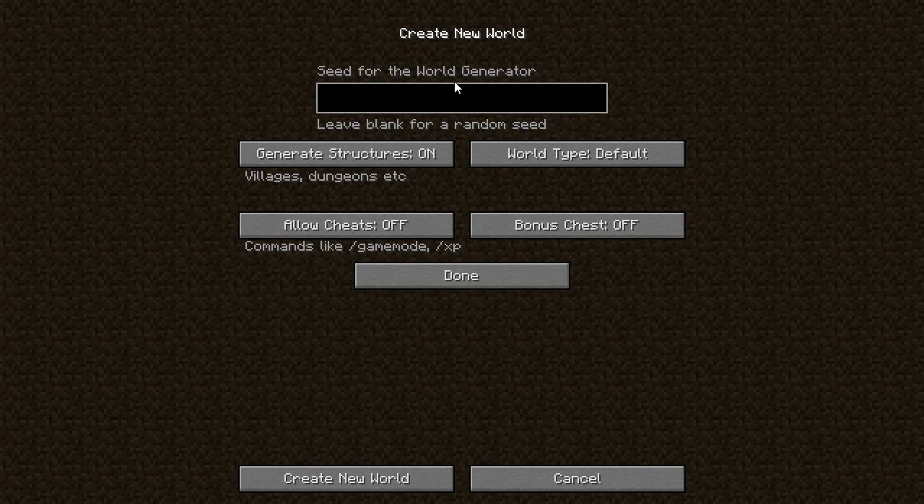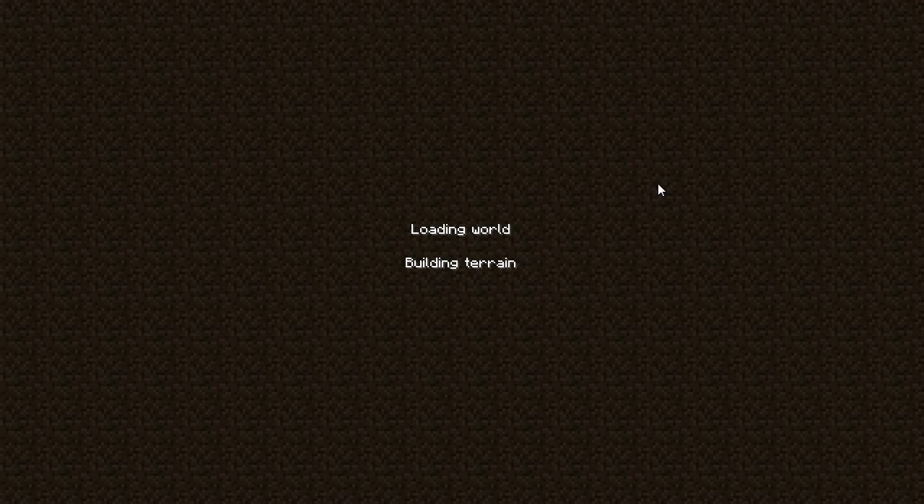Up here is the seed. Right now we don't have a seed for this world, but once it's generated I'm going to display it. All you have to do to get the exact same world I'm playing on is type in that exact seed — it'll be a string of numbers, sometimes with a negative symbol. Type that in and click 'Create World' and it will generate the exact same world so we can play together.